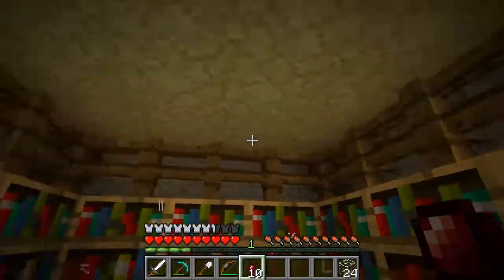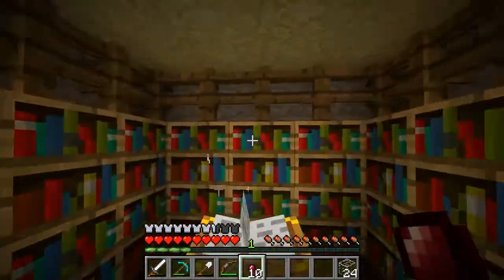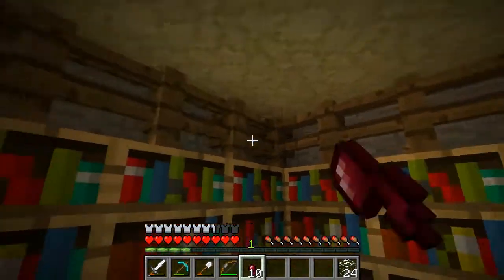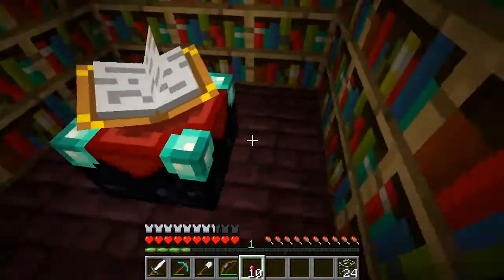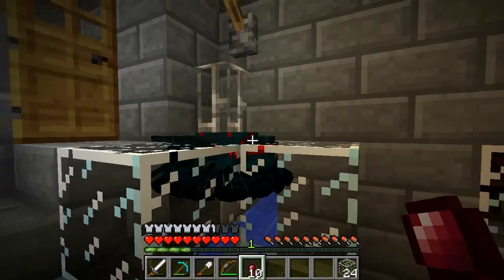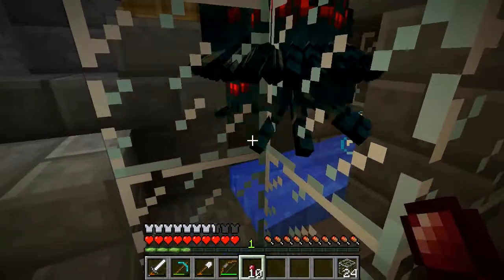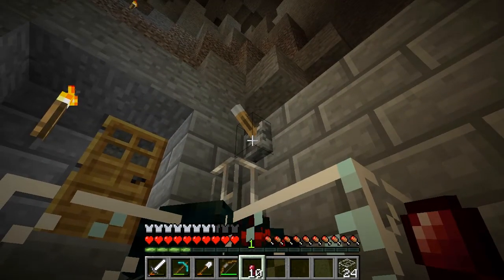A quick note about this little enchanting area — it was inspired by Akatera. I've been really enjoying his videos recently. I'll be sure to link him in the description as well. I loved how the fence pieces looked, along with the nether brick on the floor here. I'll do a demo of this XP system — I'll stand down here so you can see it. Behind this gray wool is where the sticky pistons are located.